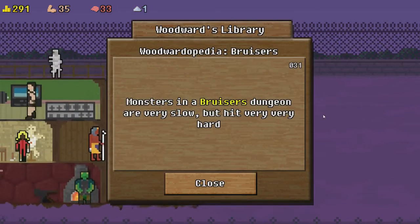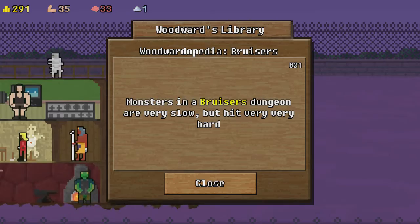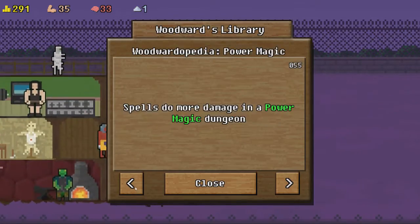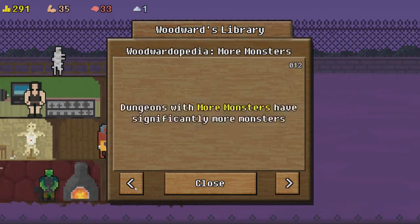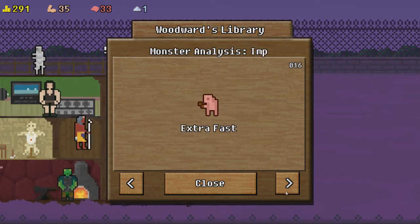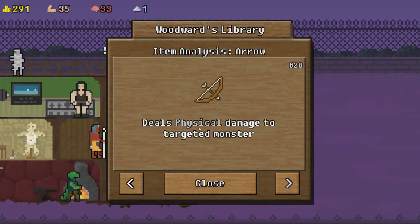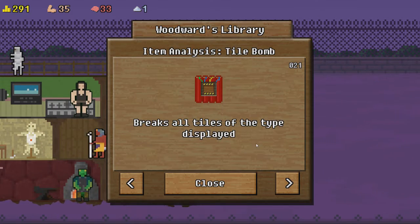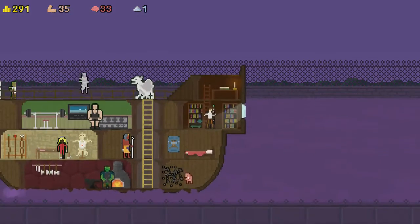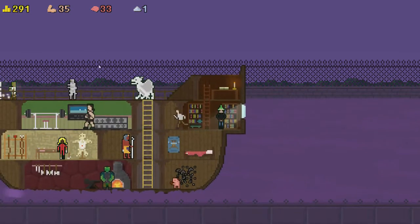Let's go over to this exclamation mark — it's our encyclopedia. We can go through and see all the different stats. It tells us about different power-ups, different monsters, and what they're vulnerable to — for example, mummies are vulnerable to fire. There are power-ups too: this one does physical damage to a monster, this one breaks all crate tiles because it's got a picture of a crate on it. Let's go on another mission and see how we go.